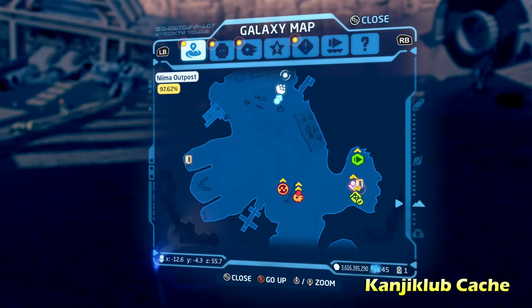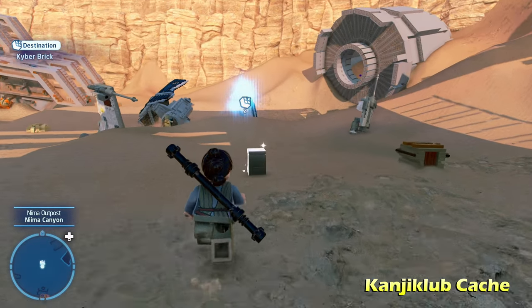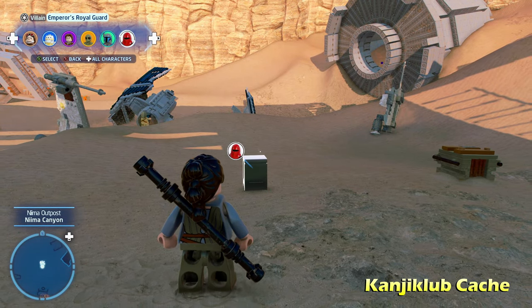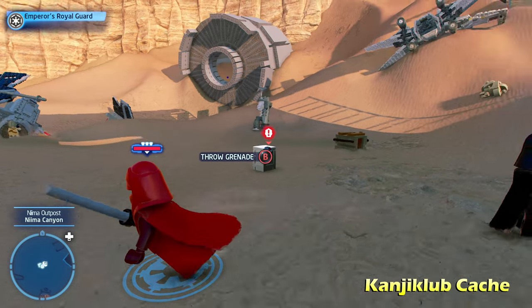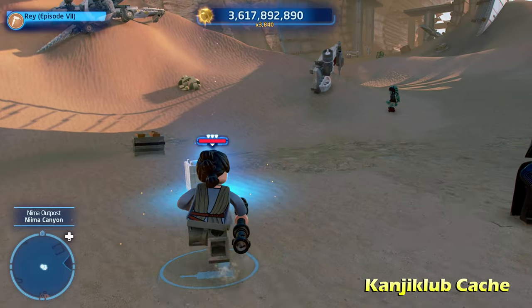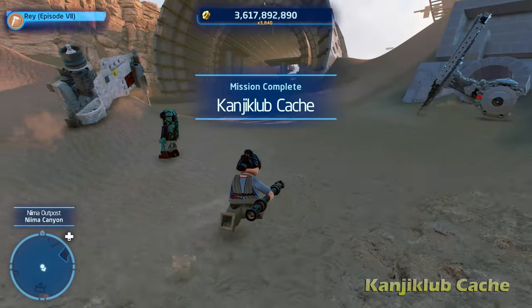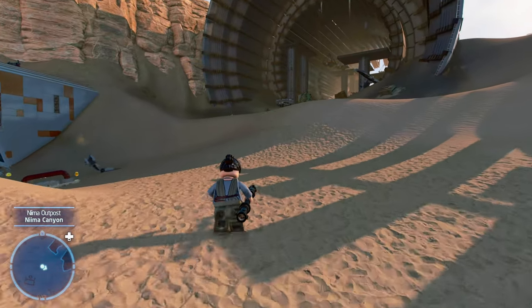For the last puzzle, it's called Kanja Club Cash, and this one only unlocks after you complete one of the side missions. After completing it, this silver LEGO object is going to be out in the open — switch to a villain character, throw a grenade on it, destroy it, and get the kyber brick for Kanja Club Cash. If you need help with that side mission, you can consult my Nima Outpost side missions guide here on the channel.